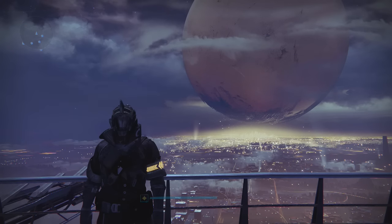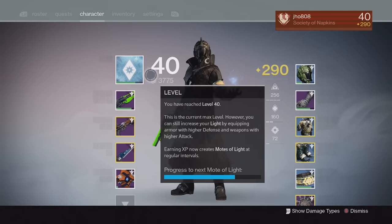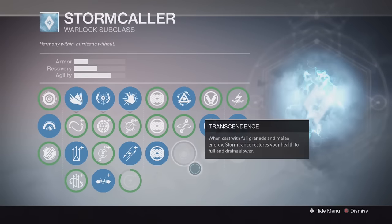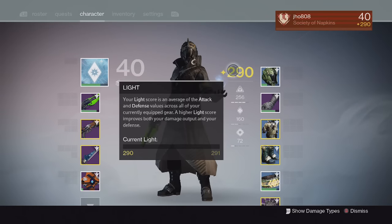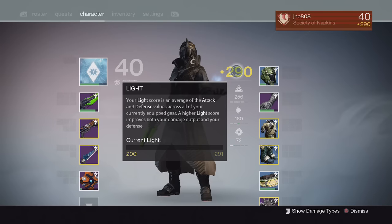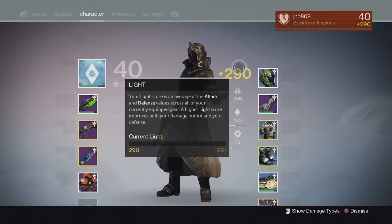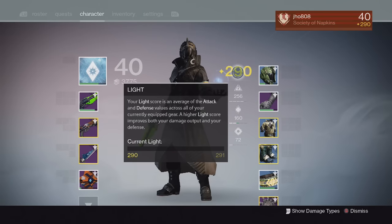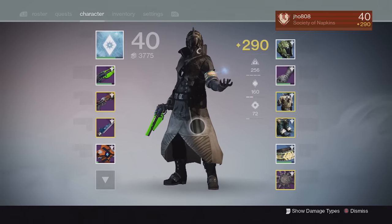Let's get into my current update for my warlock. We're at level 40 — pretty easy to attain. I still got to finish leveling up my Stormcaller subclass; I have a few more nodes to level up. Right now I'm currently sitting at 290 light, still trying to get this a little bit higher. I see a lot of people in the 290s; I haven't seen someone hit 300. I don't know if that's even a thing yet — possibly raid level gear — but the highest I've seen so far is maybe around 297.